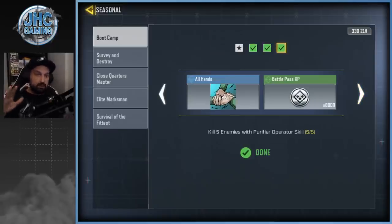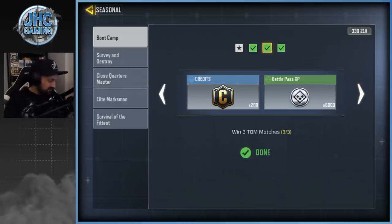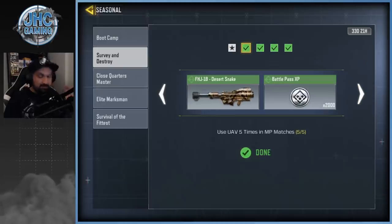It gives you an idea — about three hours of play. At the same time I was working on the Rust challenges and the capture the flag challenges, so you can do it even faster if you just focus on these tasks. These challenges give you big chunks of XP — 8,000 XP here, 6,000 here, another 6,000 — and that goes straight to the battle pass, which is how you rank up super fast.